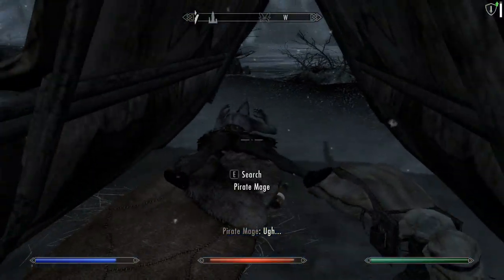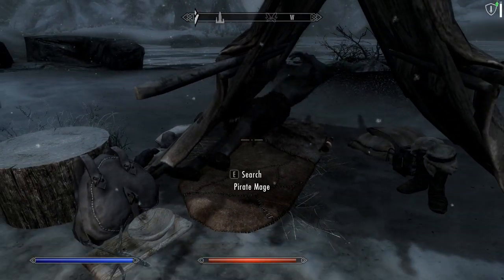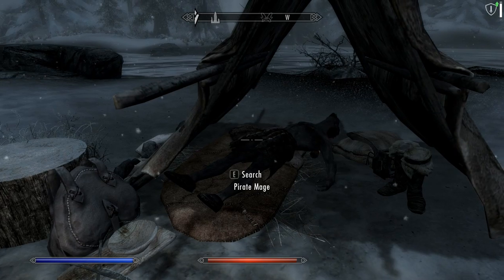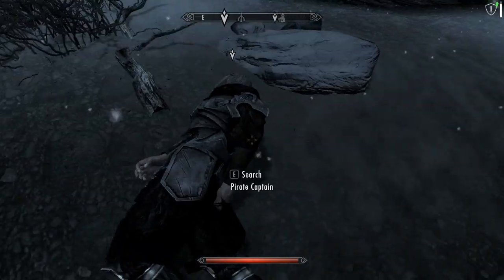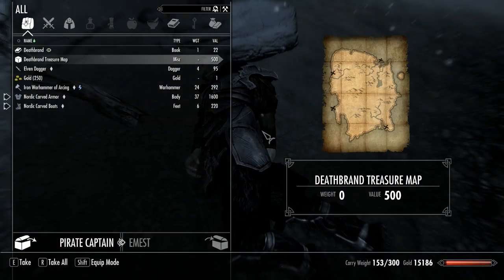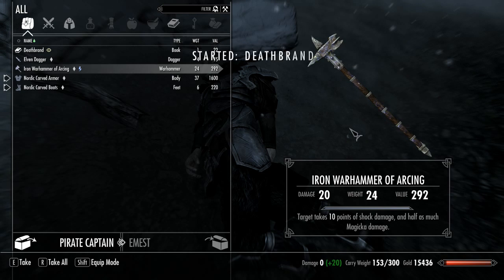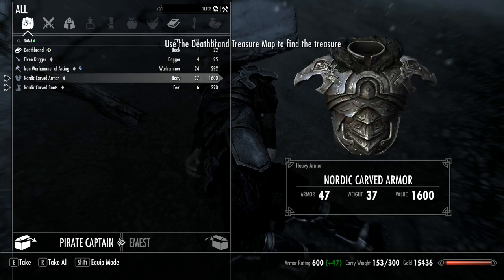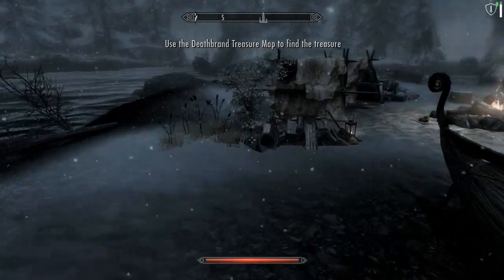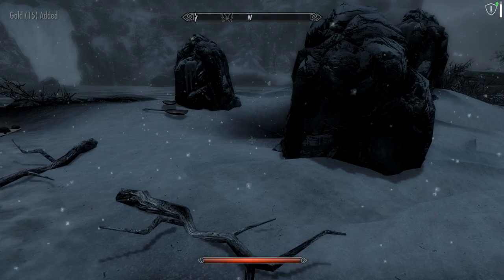And look at that. Right into his little tent, onto his bed. Let's see if we can move him a little bit. And no one will know. They'll think he's drunk, passed out. There's a bottle of mead right underneath him. Alright, hey pirate captain, how you doing? Let's take the map, let's take the gold. Iron warhammer of arcing? Target takes 10 points of shock damage and half as much magicka damage. Bunch of junk. Nordic carved. Nice, but I do not feel like sparing the inventory space for it. So I will leave you clothed. This time. That's actually a pretty rare thing for me in this let's play — I enjoy leaving my enemies naked and cold.